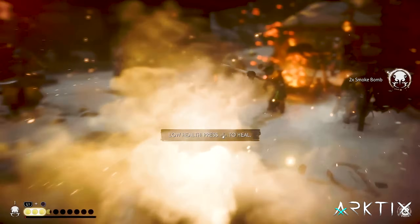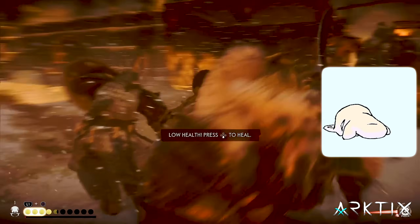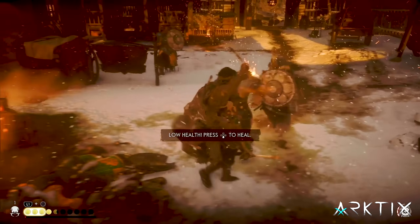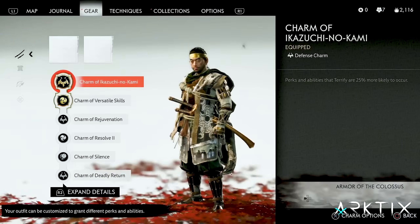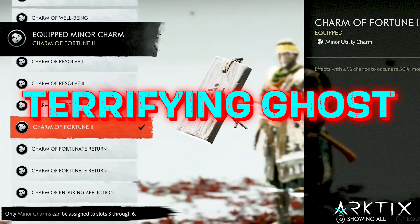Make sure you have smoke bombs equipped each time you resurrect to get the free one and you should be golden. I find the Invincible Ghost fun when I want to change up my typical playstyle, but if it feels a little too cheesy for you, you can modify it to make a Terrifying Ghost build.